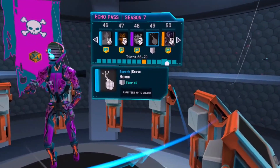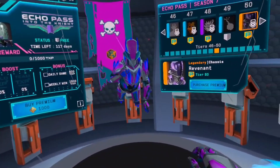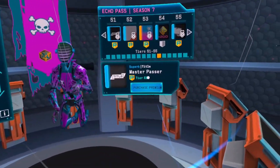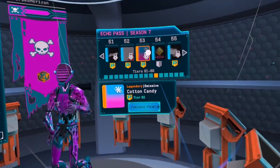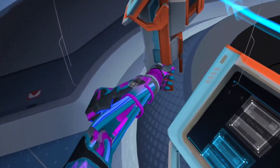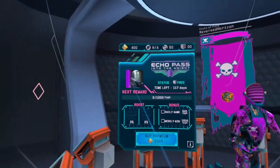And then for Tier 50 you're gonna get this. Now I might just buy the Echo Pass just for this — that's really nice. Alright, next up we got Master Passer, and then Urban, Cotton Candy. I'm gonna see it myself only there. 200 Echo Points. Very nice. I have 400 so far.